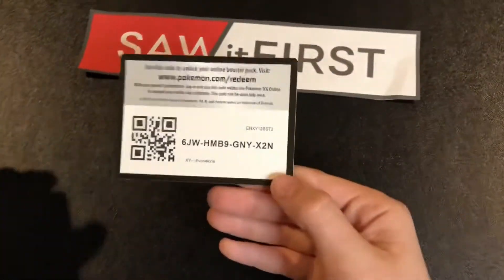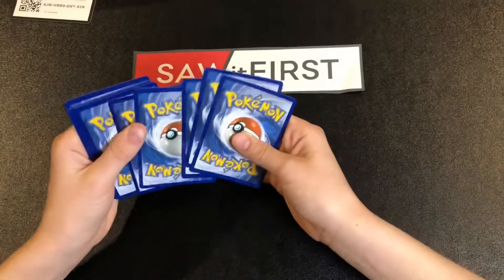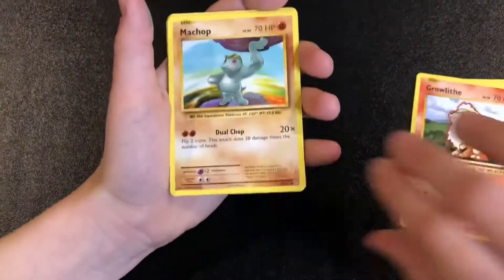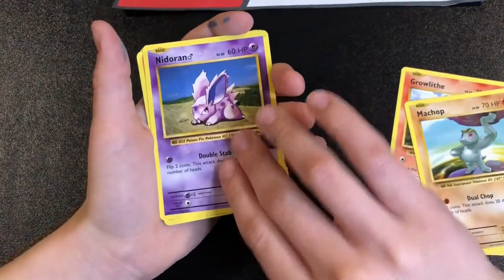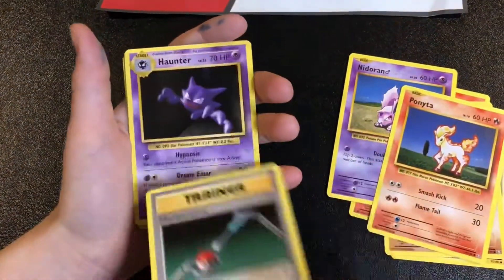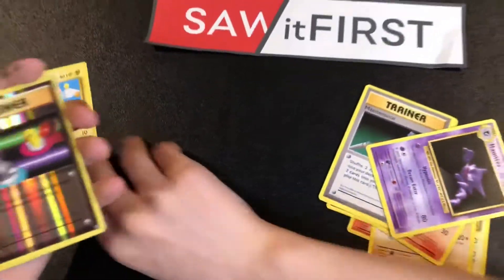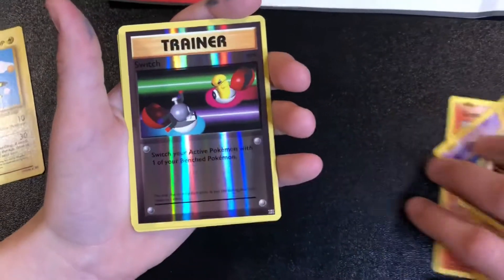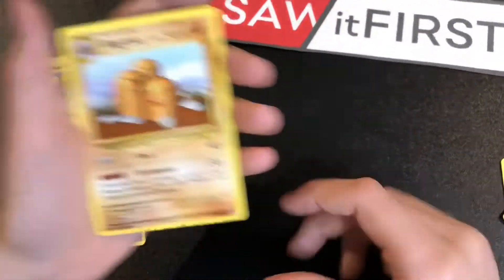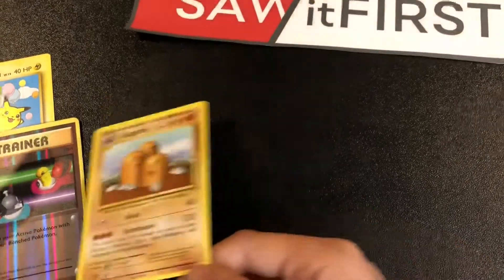All right, code card. One, two, three — there we go. We got Pikachu, Growlithe, Machop, Gastrodon, Ponyta, Maintenance, Haunter, and flying Pikachu — that's cute, that's adorable, I'm gonna set that aside. We got a Trainer Switch. I love Evolutions trainers that are sweet. And for our rare we got a very powerful Dragonite — that's nice right there.